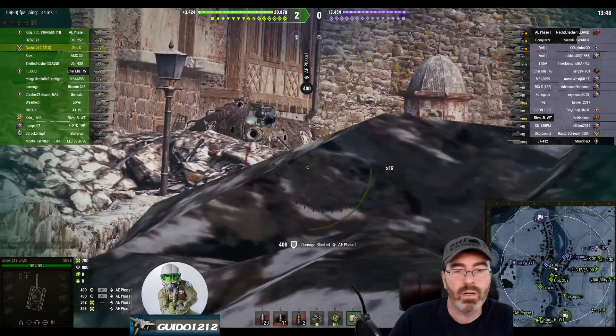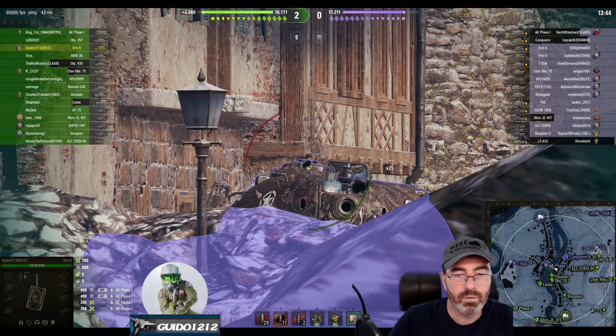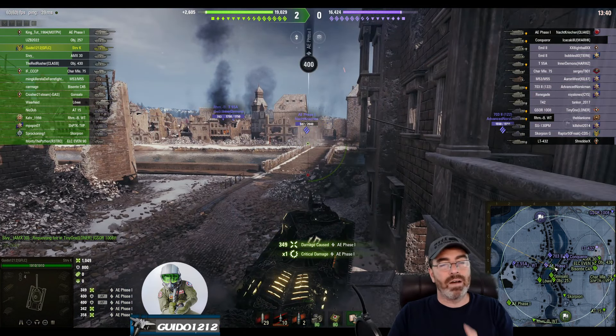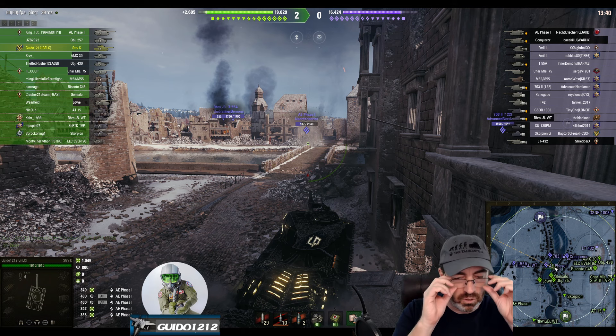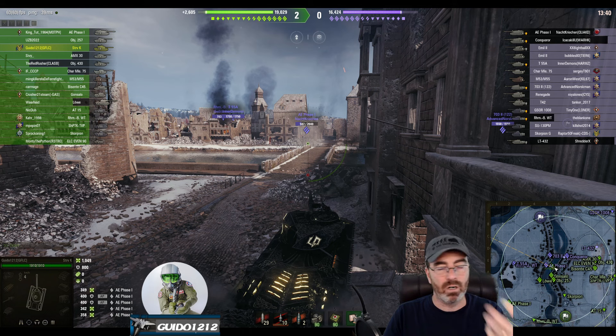I don't know if he just bounced or if I moved in time, but I know I fired first. So again I'm going to do the same thing — it's working. If I were him, after about the second time that happened when he was sitting at 800 hit points, I'd have been moving. He's already down on hit points, and this is the hit point management portion of this tactics tip. He's already losing, so he doesn't want to sit there and let me fully aim in and take a shot on his hatch.